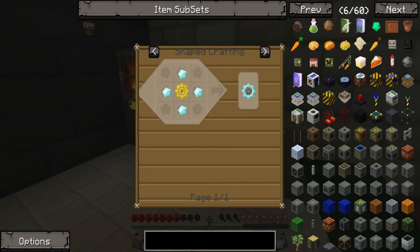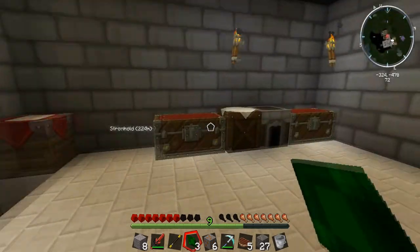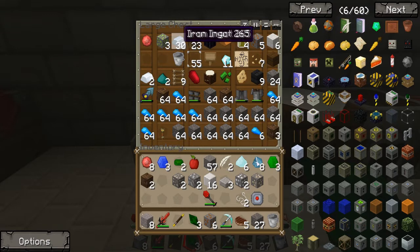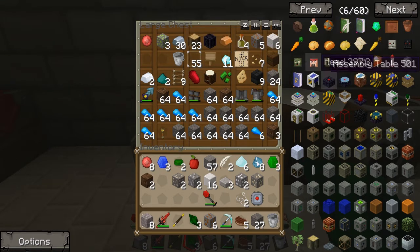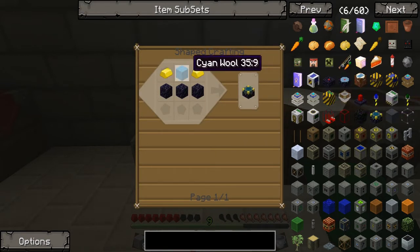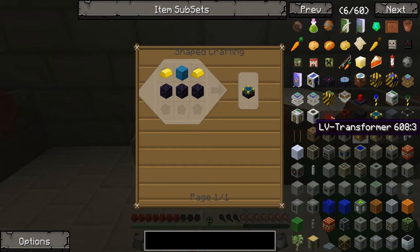Maybe a quarry. How far away am I from my bed? 103 meters. Should we get a quarry up and going? Ooh, mystical plinth — what does that do? Work in progress.